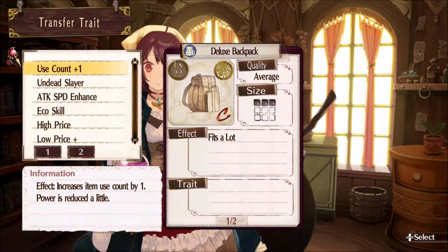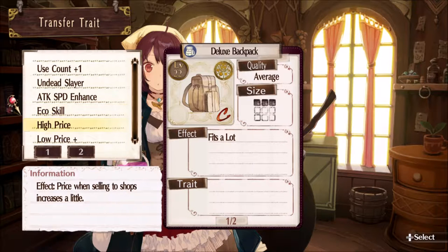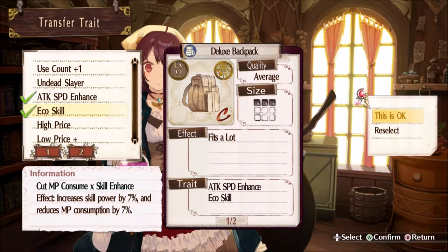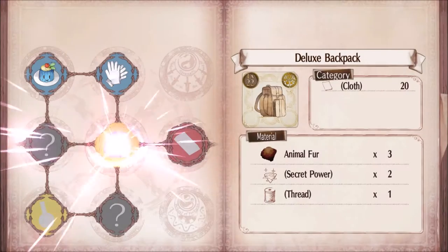We don't need that — increases damage dealt to undead type enemies. Both attack and speed increase by 5. Echo skill. So we want probably echo skill and speed and attack. Undead is only versus one target, whereas attack bonus gives attack to all targets. Okay, it's finished — skill is obviously gotta have that. Deluxe Backpack attack made!